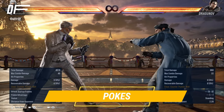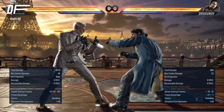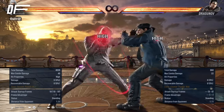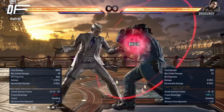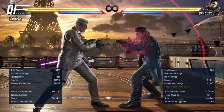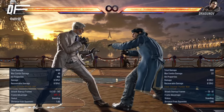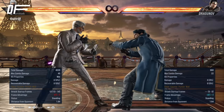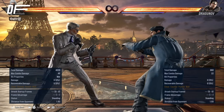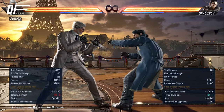Let's talk about the best pokes of Viktor. These are 1-2, a generic jab string with an extension that gives wallsplat and is a counter-hit launcher. Then 1-1-2, his regular 10-frame punish — you can go for just 1-1, and if you see someone whiffing, go for the 2. Then you have the classic down-forward 1, which also has an extension, down-forward 1-1. Down-forward 1 is minus 2 on block and plus 4 on hit, and it tracks to his left — so if someone is side-stepping right, down-forward 1 tracks in that direction.